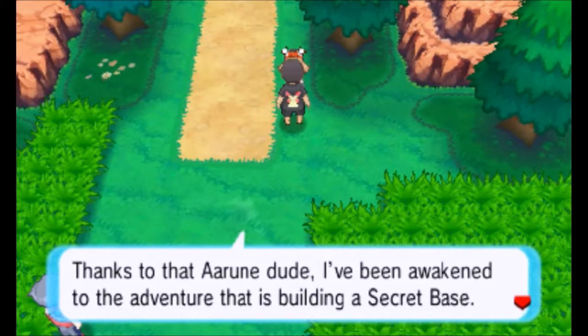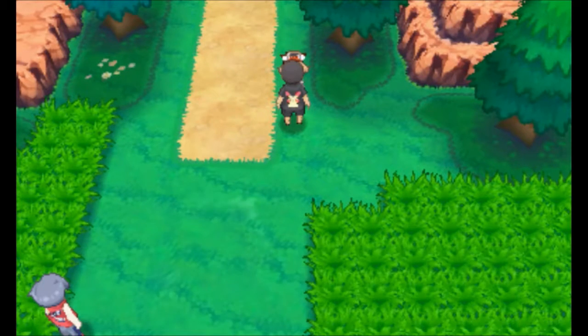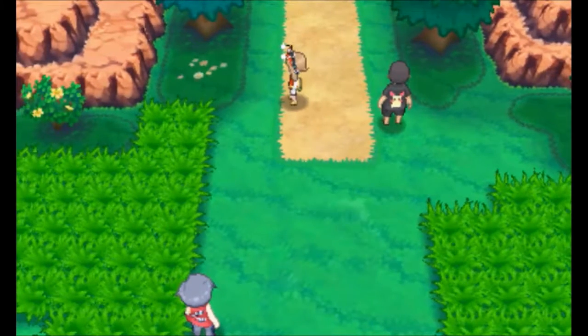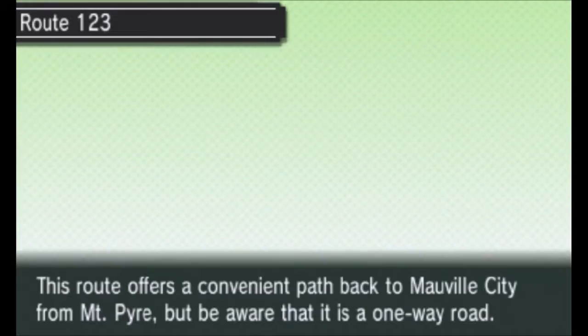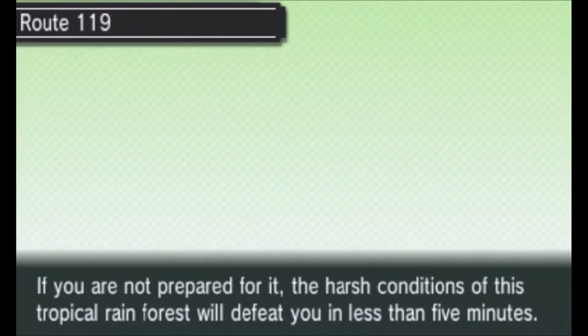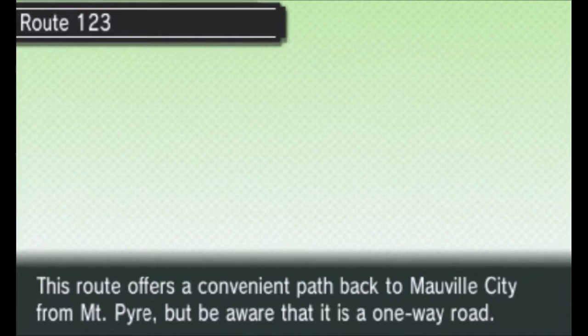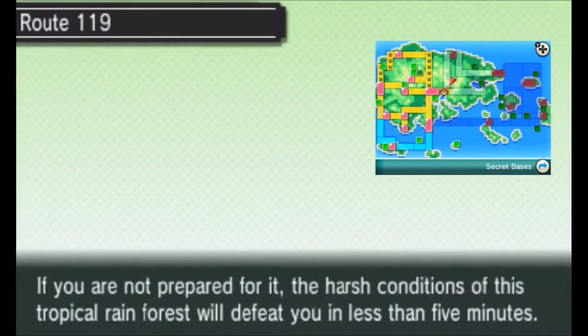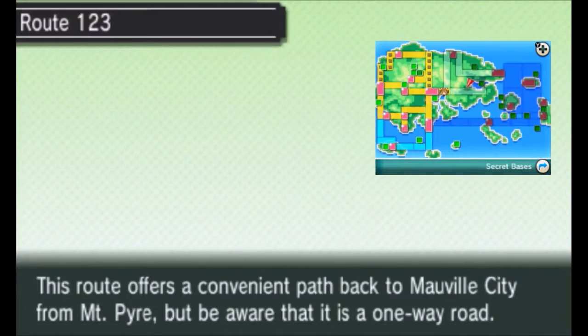Thanks to that Aarune dude, I've been awakened to the adventure that is building a secret base. He said he'd be waiting for me with the secret base skill, but Fortree City is far away. So that's Route 123 — I guess I don't want to head that way... or let me see. Will I be blocked if I go on Route 123? Let's go check out Route 123, I suppose.